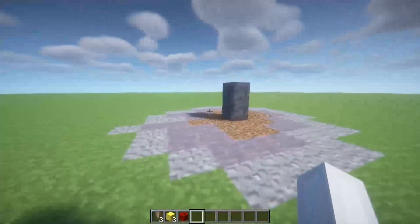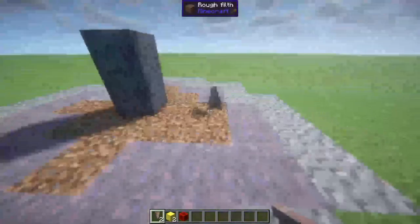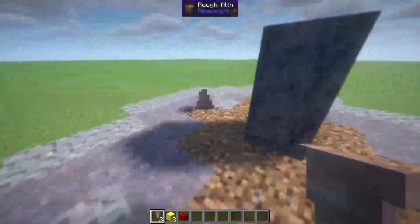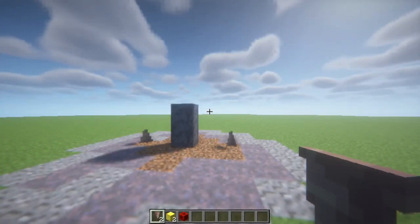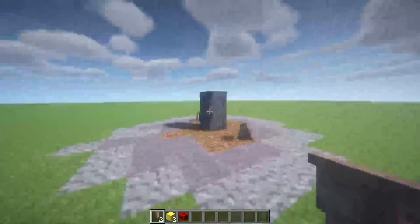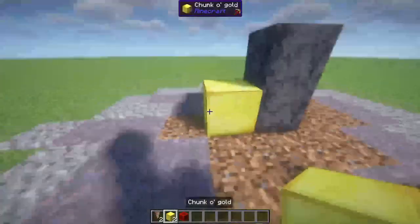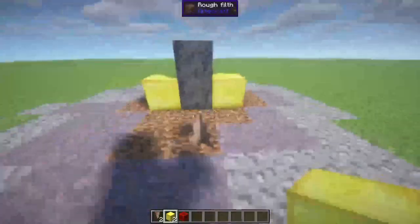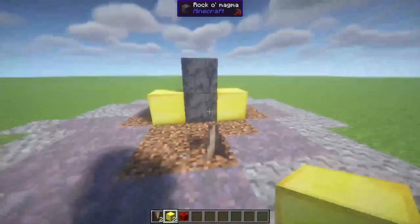The second thing you want to do is place sharp stones O'Drippin right here and here. These will act as a catalyst when summoning Tyrona. Now place gold blocks here and here. These will also act as a catalyst when summoning Tyrona.